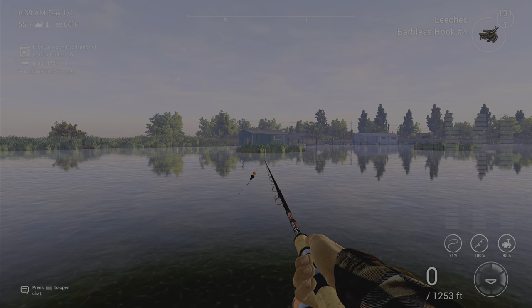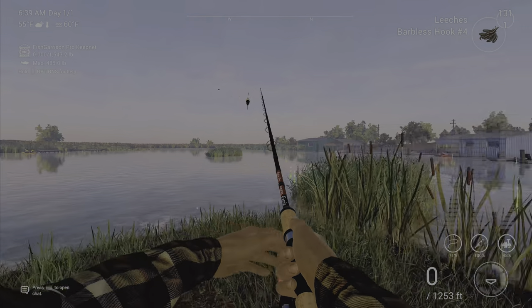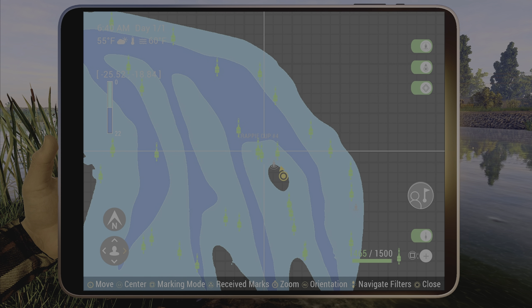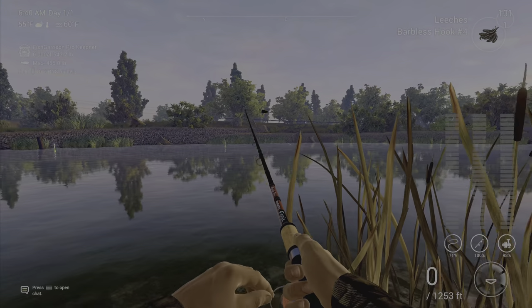The last two spots are kind of extra spots if you want to use them. Spot eight is right here, but we find that if you use spot four, this one becomes pretty unproductive, so we don't really use it a whole lot. Spot nine is right here and you can cast from there off the boat dock area.